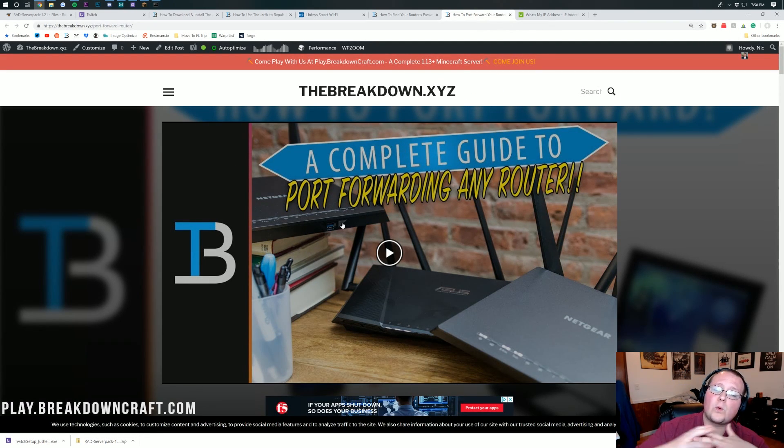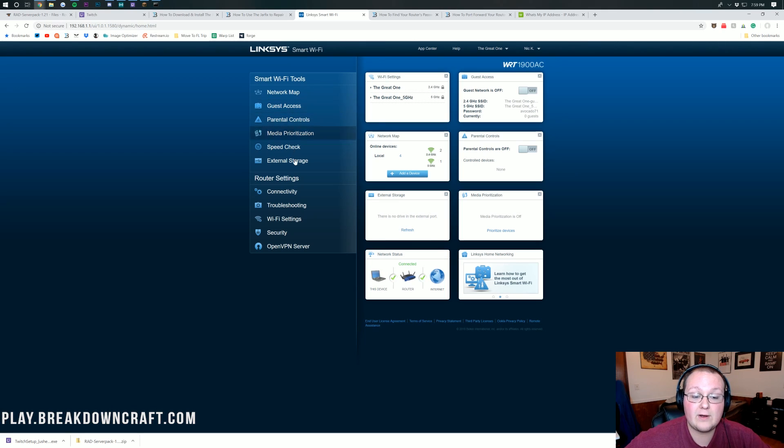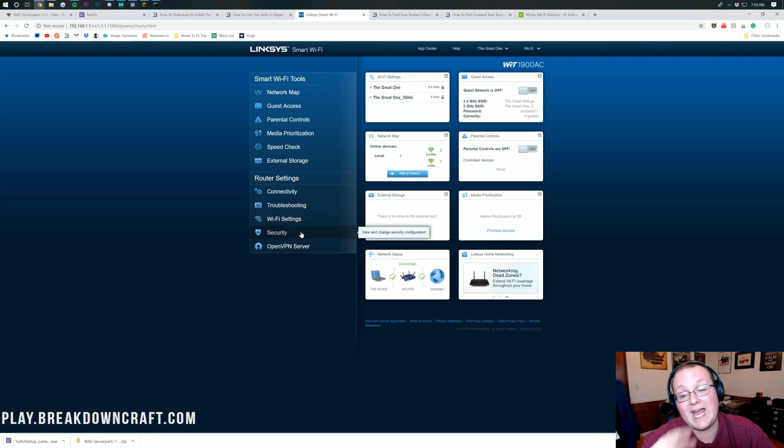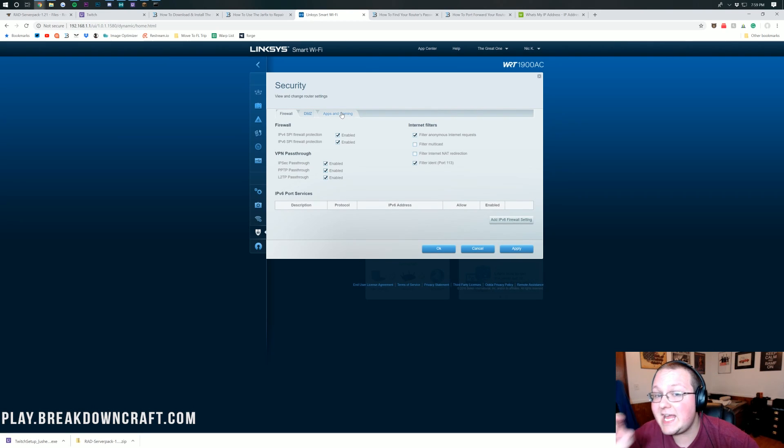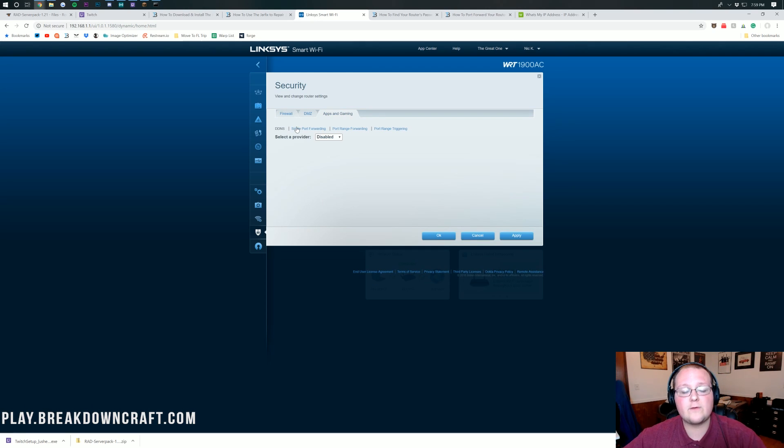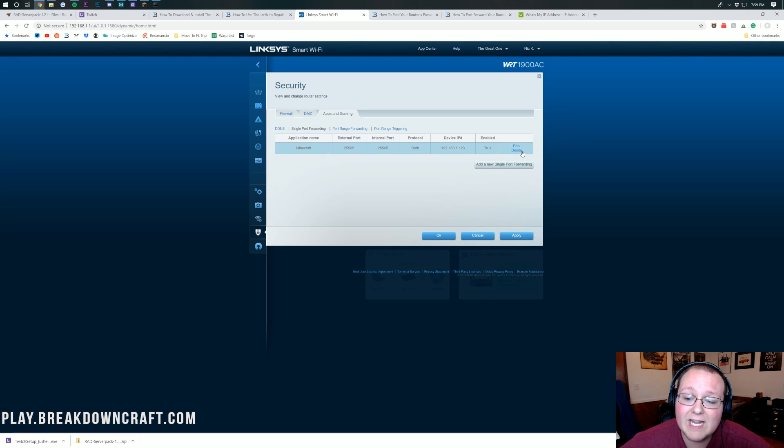There's also a complete guided port forwarding tutorial linked in the description that walks through everything on a bunch of different routers. Port forwarding could be located under many different names in your router: Advanced, Security, Apps and Gaming, Port Forwarding/Port Triggering, NAT Forwarding, or NAT Gaming. For my Linksys router, it's under Security, then Apps and Gaming, then Single Port Forwarding.